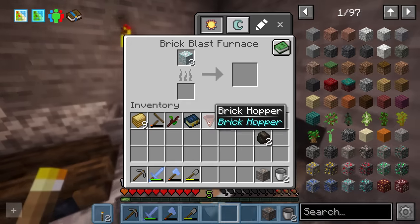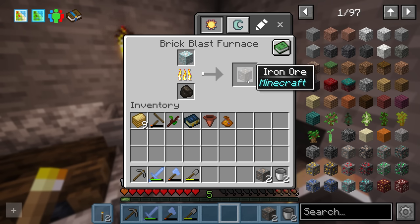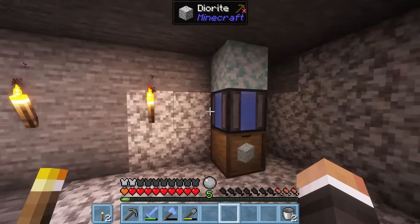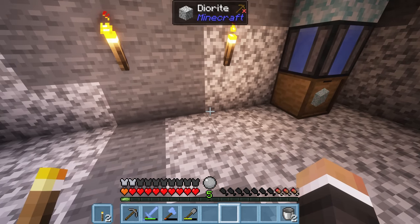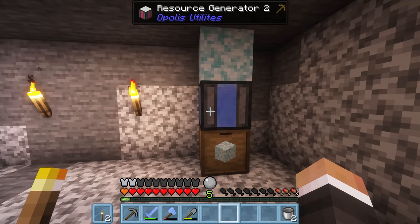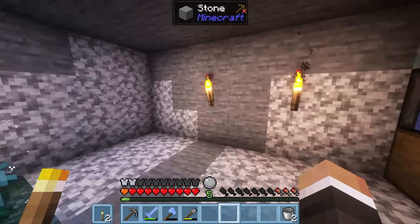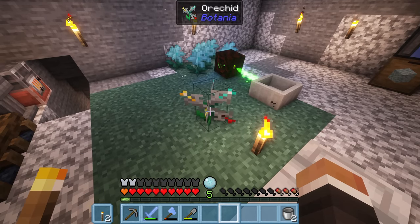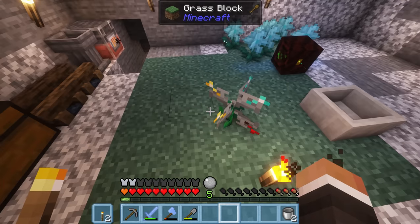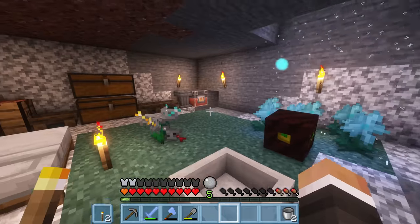The first thing I'd like to do in today's stream is get one more bucket of water — I'd like to take two buckets of water down to the lowest levels with me. I think we should get at least three more tier 2 resource generators: one for frozen diorite, one for frozen granite, one for frozen andesite, and one for frozen deepslate. Ben and Cryptic have updated the pack between streams and frozen deepslate now works on the resource generator tier 2, so we can generate all the frozen rocks required for all the different ores we're going to need.